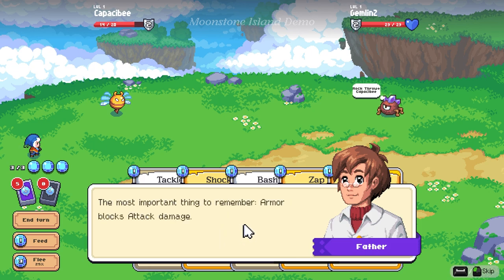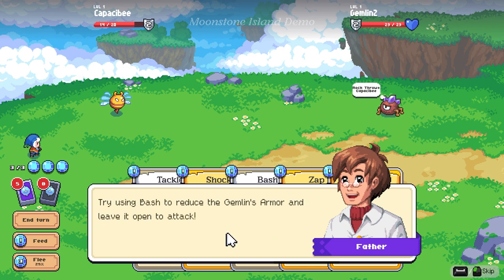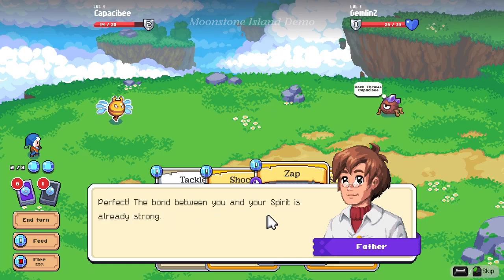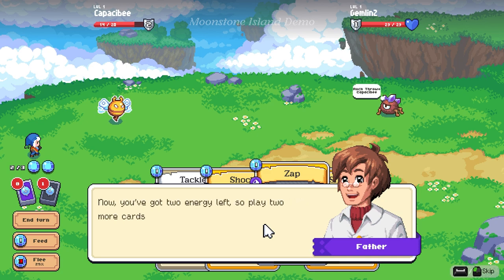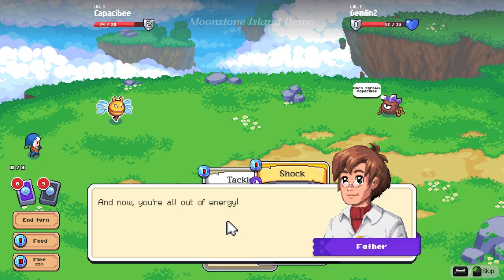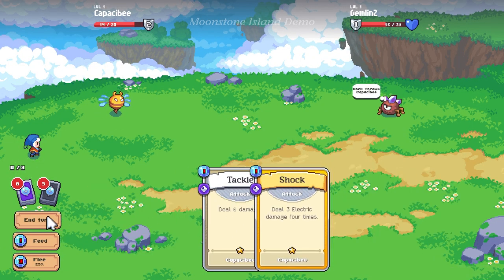Lesson four: banishing spirits. You need to subdue these spirits to pacify them. The most important thing to remember — armor blocks attack damage. Reduce the armor to zero to make them dizzy and deal extra damage. You can reduce their armor in two ways: using a card that removes armor, or attacking with an element they're weak to. Try using Bash to reduce that Gemmin's armor and leave it open to attack. The bond between you and your spirit is already strong.